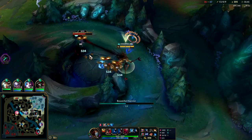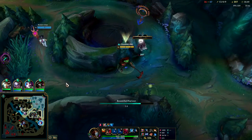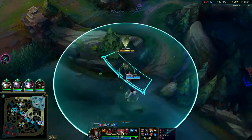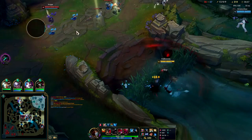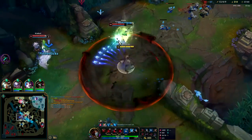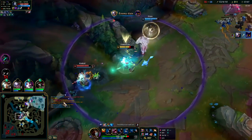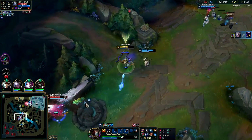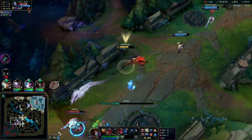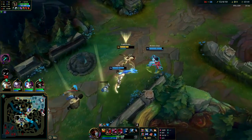I need to get in position — I don't need to farm anymore. Now that we're level 3 R, there's not much incentive for farming other than finishing our final item. Two more points in E isn't really going to change anything — just a slightly bigger slow. I'll take it. Buy Veigar — very spicy timing. Got her with the slow — I'm pretty fast with Cosmic Drive.